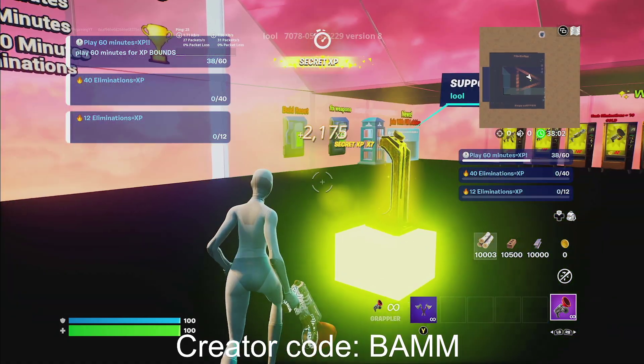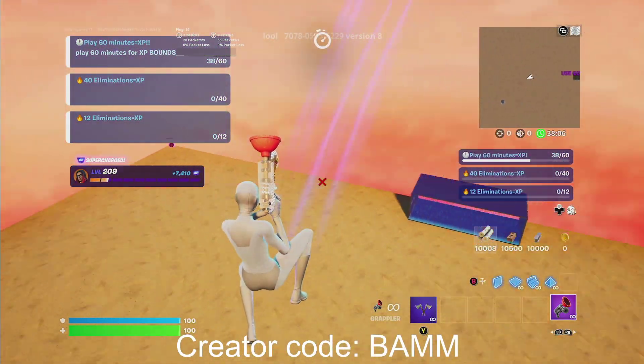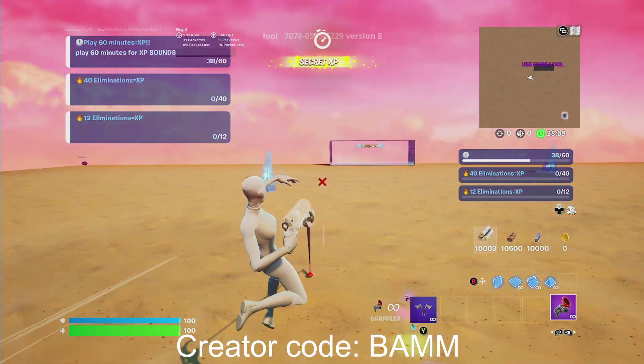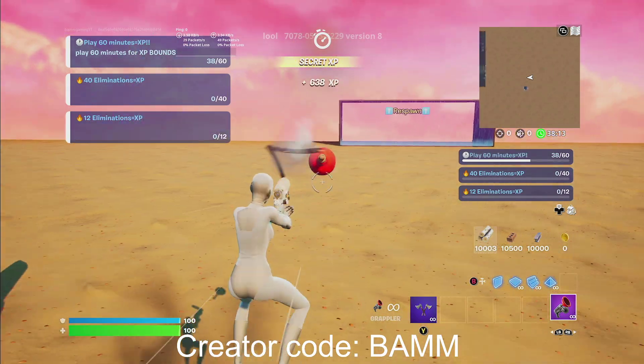Please make sure to use code BAM in the item shop. Now the next thing we are going to do is we're going to head all the way to the back where it says respawn. We're not going in the respawn, but we're heading all the way back there.